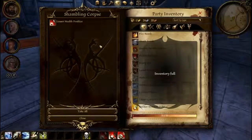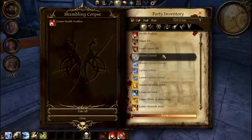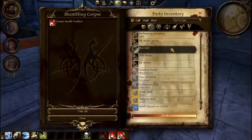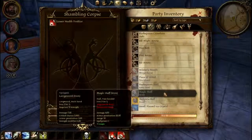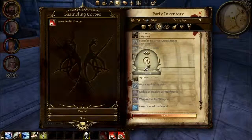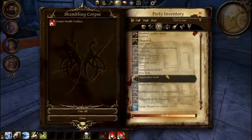Okay, I got a poultice — oh, inventory's full, can't even take a poultice. Let's get rid of some things, specifically armor. I hate that I can't just drag and drop it over there — to me that is a sorely missing feature.